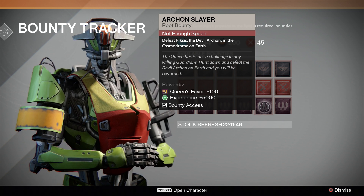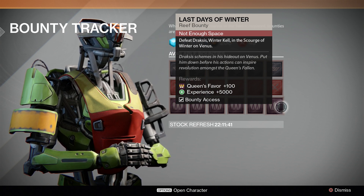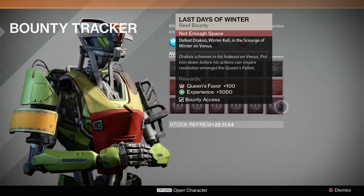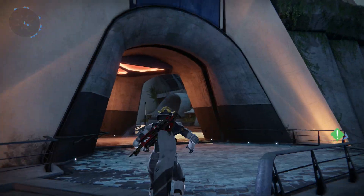Defeat Rixus the Devil Archon in the Cosmodrome on Earth — basically story missions or strikes, that's how you get that. And defeat Draccess, Winter Town, in the School of Winter on Venus. That's a mission you can get over there as well. So those are the bounties.